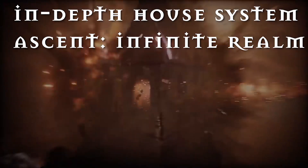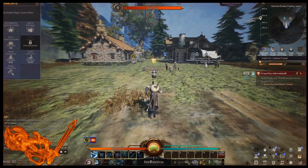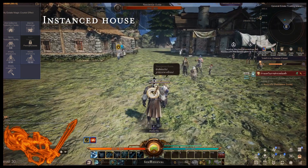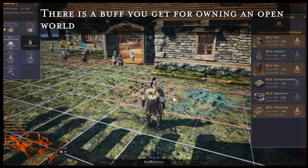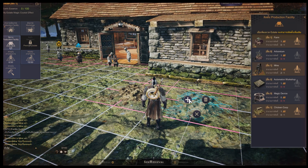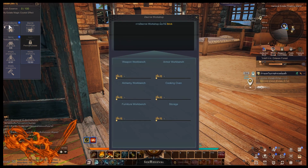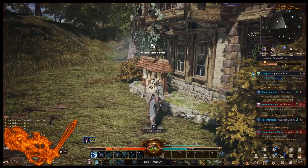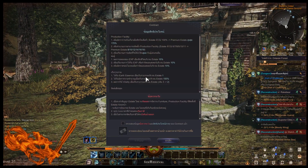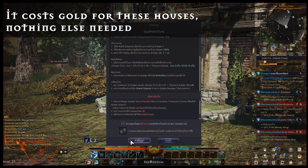The housing system in Ascent Infinite Realm works in two different ways. When you start the game and go through the storyline you actually get an instance house for free. This works similarly to the open world house aside from hiring NPCs and the open world bonus. One thing to note is that you do not need a premium membership to have one of these houses. There's some confusion because they're called premium houses, but all it takes is walking up to a housing board and spending in-game currency — gold — to obtain it.